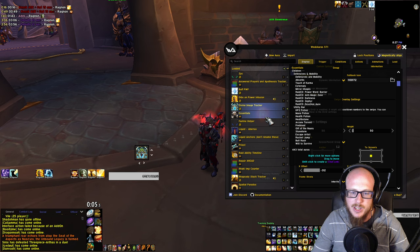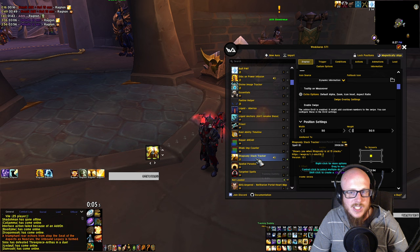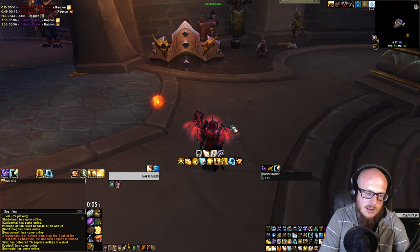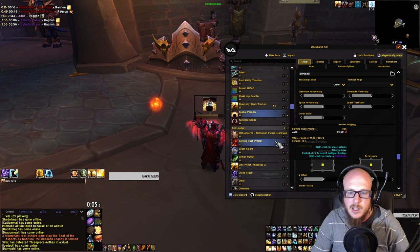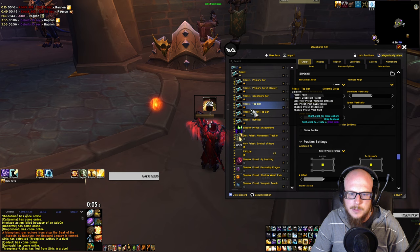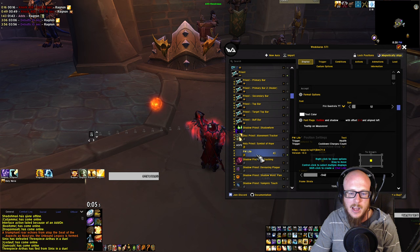There's also a custom WeakAura a friend made that shows Spatial Paradox when it's on me, so I know I can move without canceling my Divine Hymn. For Power Word: Life, there's a WeakAura more for Mythic Plus that highlights when somebody is below the 35% health threshold and makes a sound so you know you can cast it. In my macros, I've made mouseover macros for all of my abilities. Shadow Word: Pain and Renew are on the same key bind — if I'm not mousing over an ally, it casts Shadow Word: Pain on my enemy target.